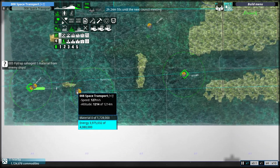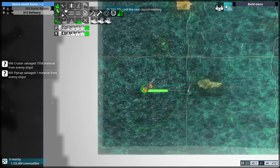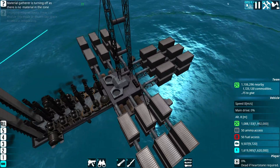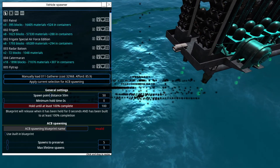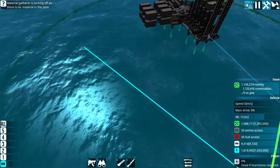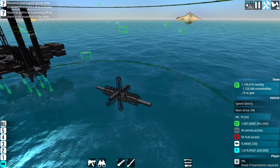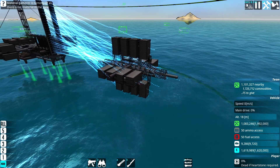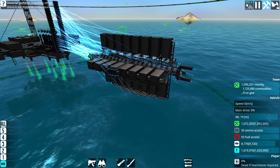The supply ship is out on another transport run. We're actually going to build another one as the first thing today — I think it'd be good to have two of them running out in different directions. They shouldn't need to make runs too often. I'll also properly designate the space transport with a proper number because it has already proven to be a functional craft. Maybe this episode we'll do battling and pushing forwards, and then next episode we'll start work on a space warship of some sort.